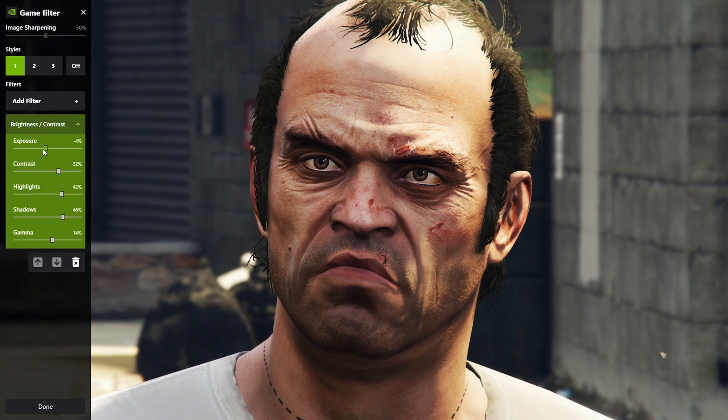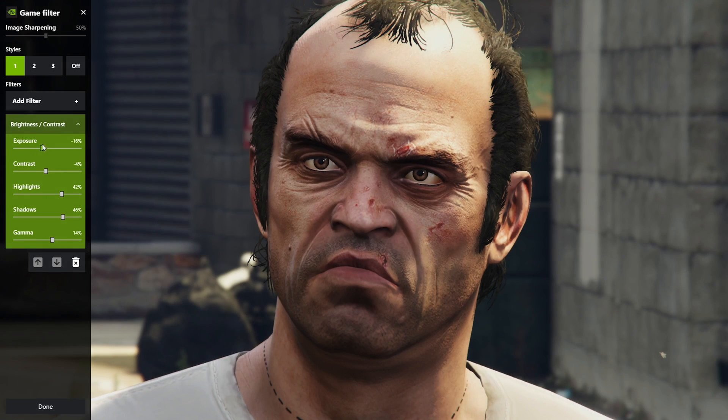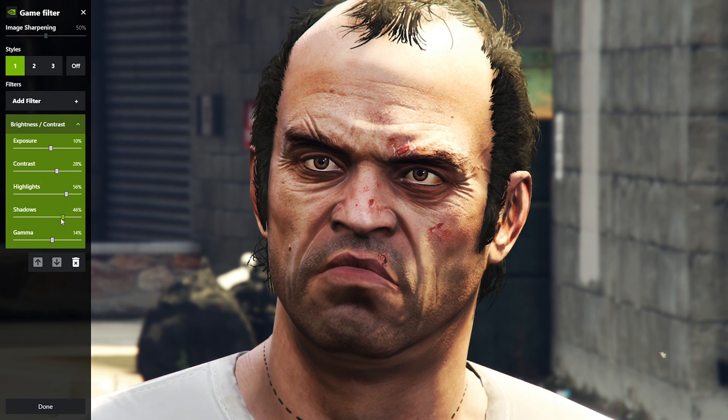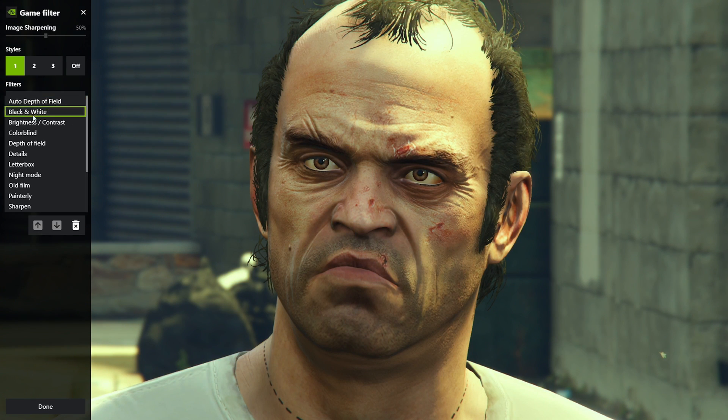How about brightness and contrast? If your game is too bright, this is the perfect setting. Click on brightness and contrast, take the exposure level and reduce it down a little bit. If your game is too dark, you can increase it. You can also add a little contrast, some highlights, some extra shadows if you like, and increase the gamma. The color setting is going to really shine, especially if you've installed a graphics mod but you're just not quite happy with it — you want a little bit more color or less color. You can get those perfect skin tones, tint intensity, temperature, vibrance.